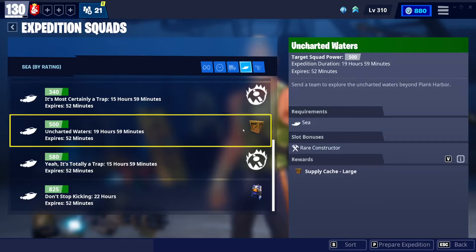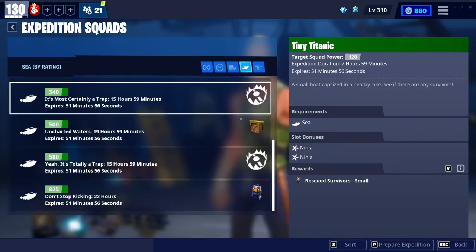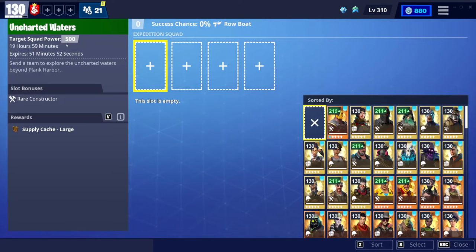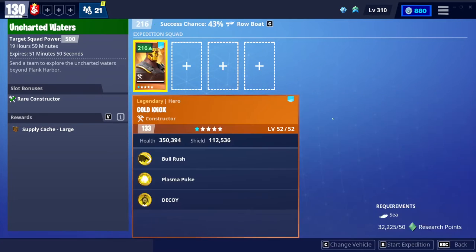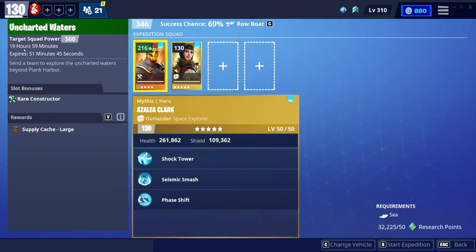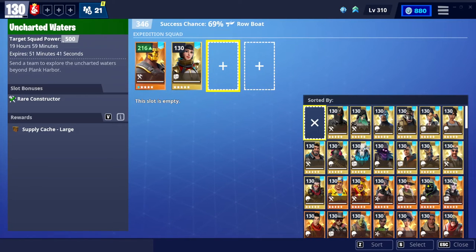We have 20 seconds left. We're gonna go with the highest crate that I can do, which is this one. This will give me probably tier 3 materials. What you want to do is slot the heroes that you do not use in your loadouts, because you will not have access to them for the duration. You want to try and get as close to the power level as possible.